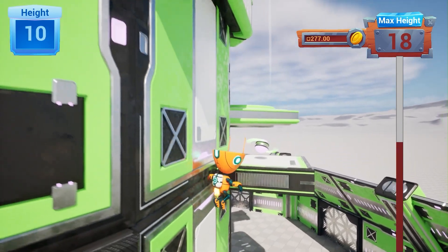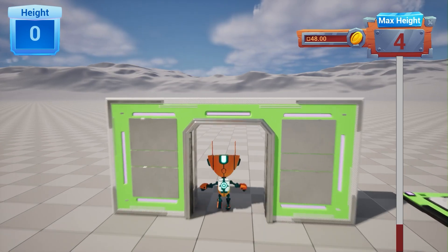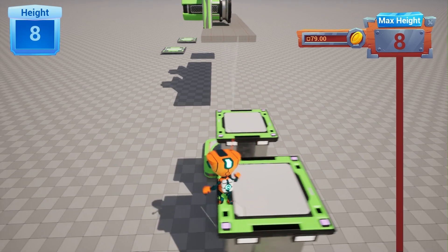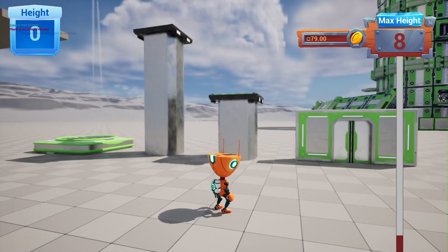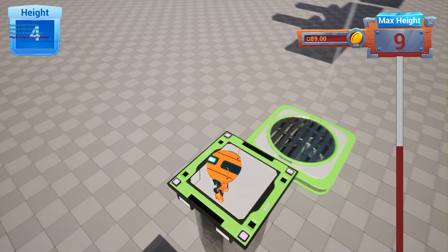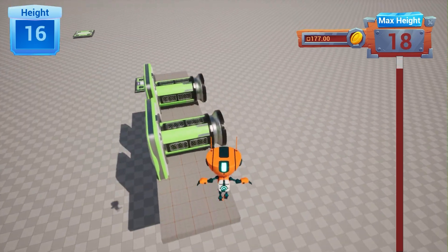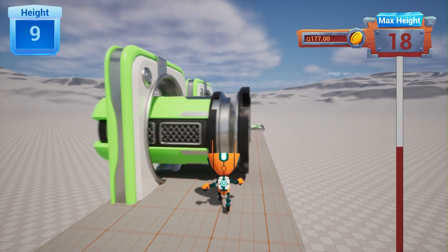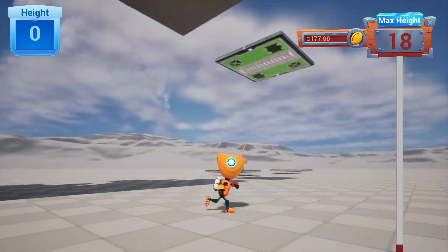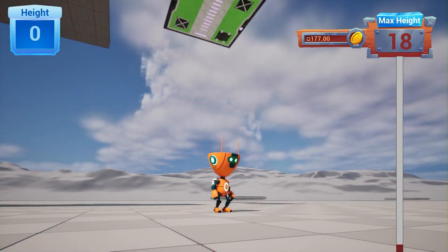Next, we create some platforms. We start with a door that whenever we get close to it, it will open smoothly, and when we get through it, it will be closed automatically. Next, we will create two types of elevators. The first elevator, if you go on top of it, will bring you up. The next elevator, if you go on top of it and don't get off really fast, it will go down. We will also have a fan that whenever you go on top of it, it will shoot you into the sky. And we have a stumper that if it hits you, it will throw you off a platform. After that, we go and create a smart platform that has a spline, so you can decide where this platform goes and comes back.